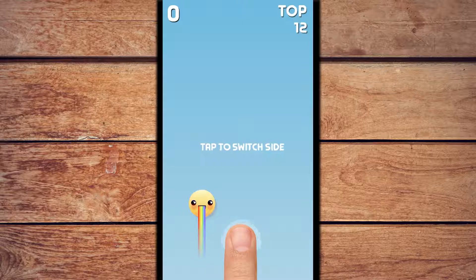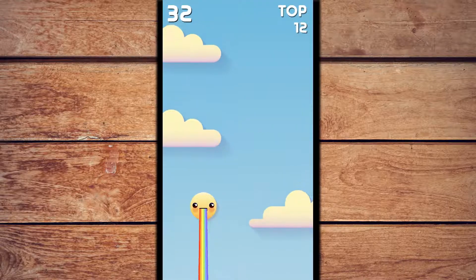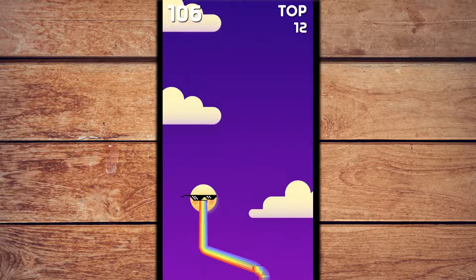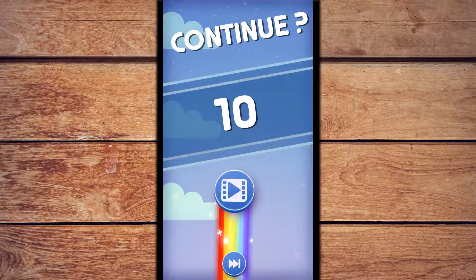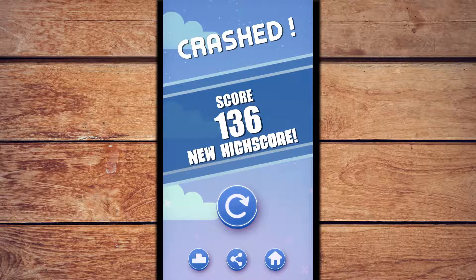Now it does do this annoying thing of constantly — this is Android only — trying to connect to Google Play Games all the time, which is for like high scores. So we do just basically tap to switch sides. I guess you're supposed to collect the glasses. It's obviously going to get harder than this. I think as I ate that potato I was able to continue, but I probably have to watch this video. It keeps trying to connect to Google Play Games, which is probably because I have the internet switched off. But who doesn't play Android games with the internet switched off, being too bombarded by horrible games over the years.